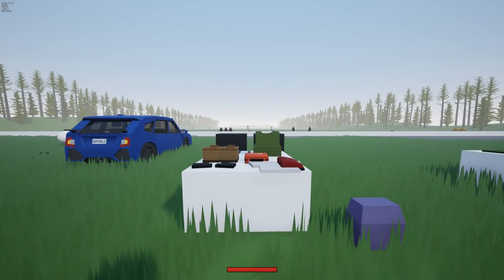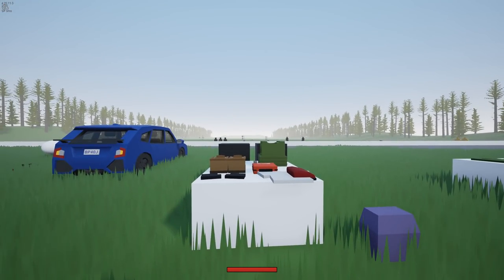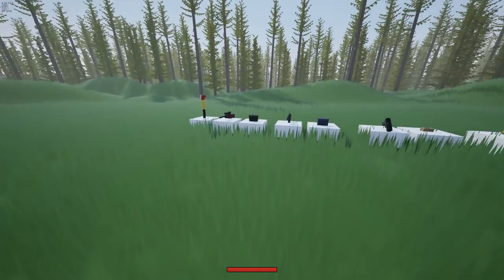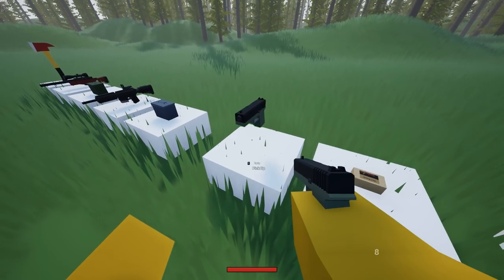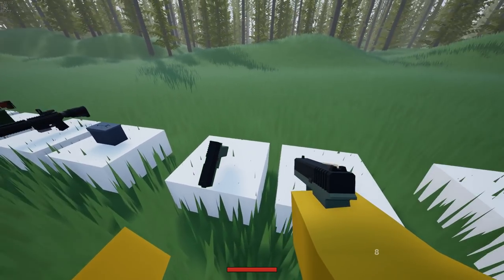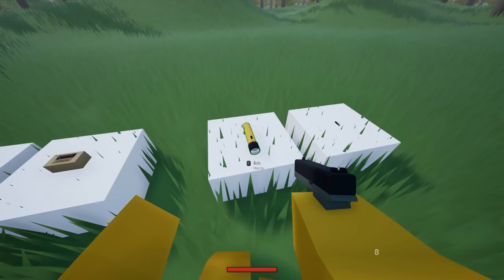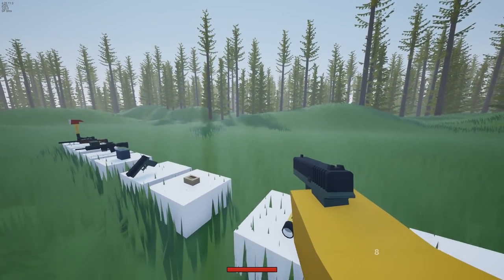Yo, what's up guys? It's P9 back again with a new Unturned 2 devlog video. In today's devlog number 39, we are going to take a look at the new items that have been added: the pistol — the new Glock pistol, which also has a Kimbo, like a dual-wielding feature, which I'm going to show you a bit later — a flashlight with batteries, and a drone.